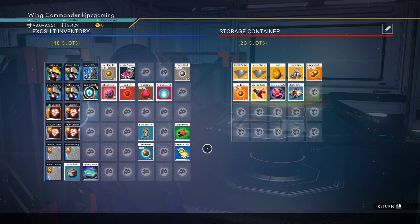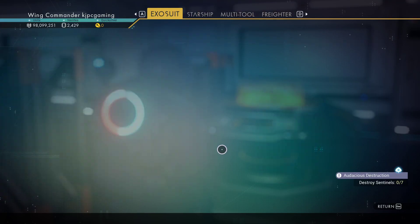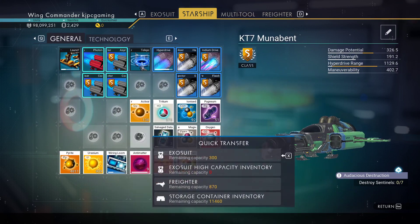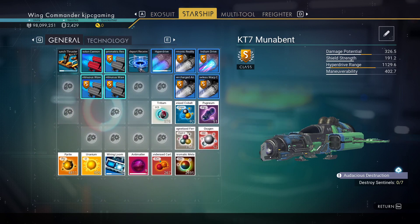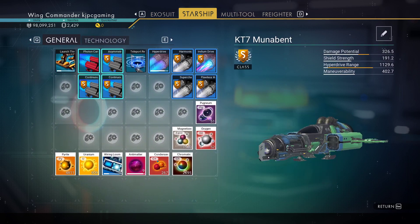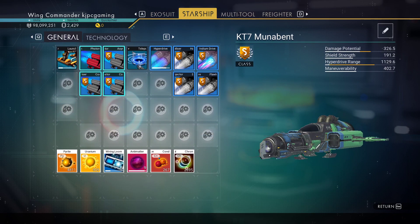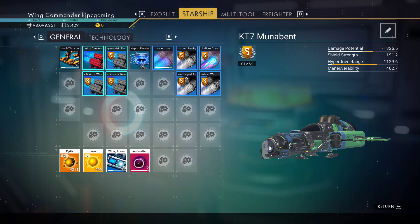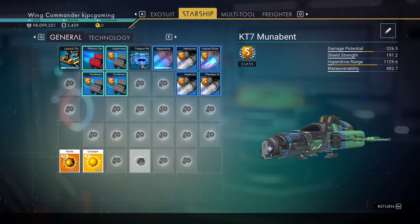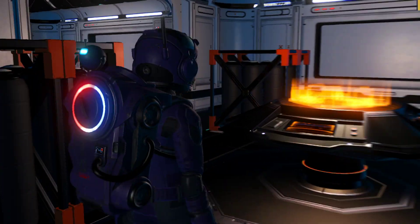A portable refiner — I don't even need one anymore at all. And a bunch of stuff on the ship actually goes to the freighter. There's some pugnium. Oh, I had nine antimatter — that's hilarious.